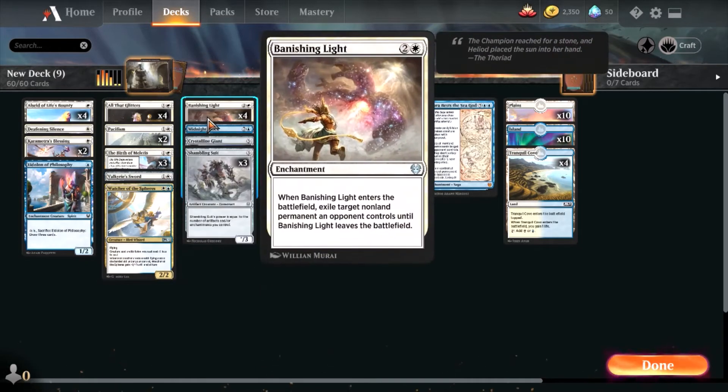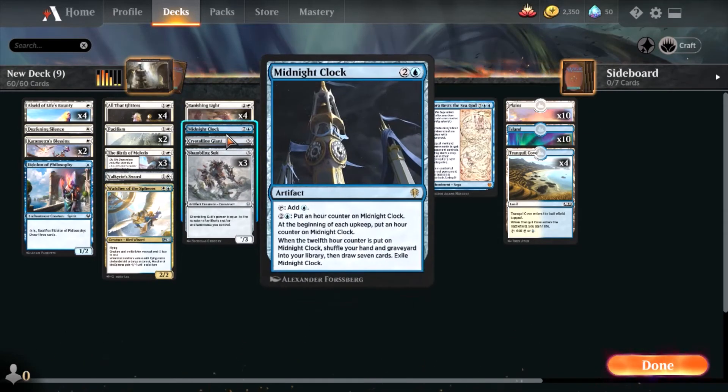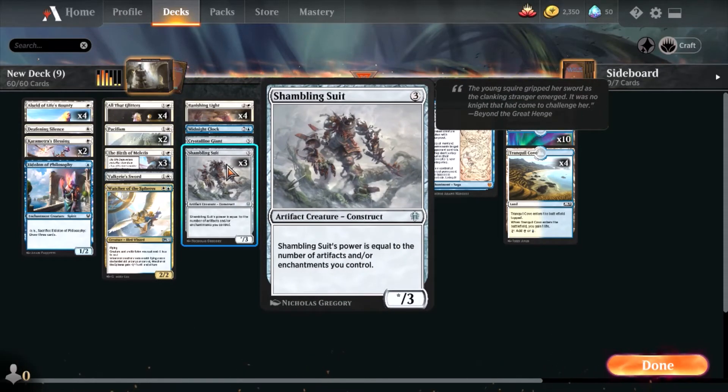I have four Banishing Lights — obviously you want four of those. Then there's Midnight Clock, which is a great spell. It gives extra mana when you tap it, and you can speed up the clock by using three mana. It gives you extra cards and people won't really go after it much, so it's good for the Shambling Suit and All That Glitters.